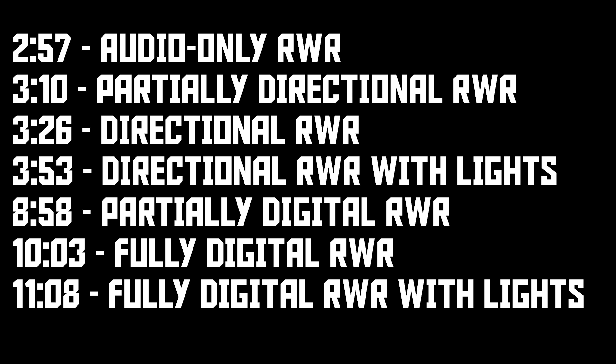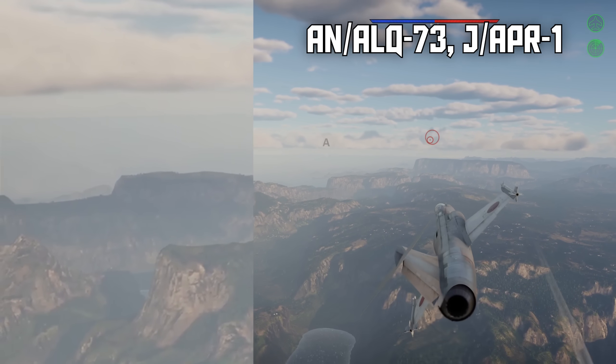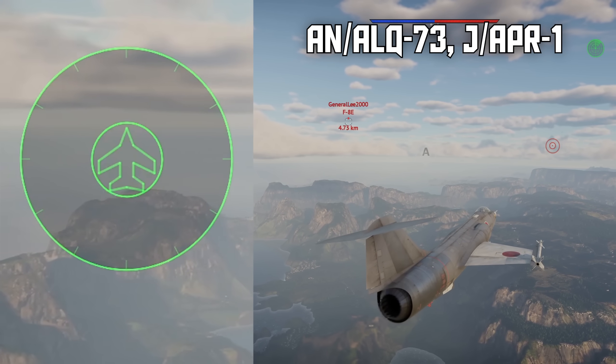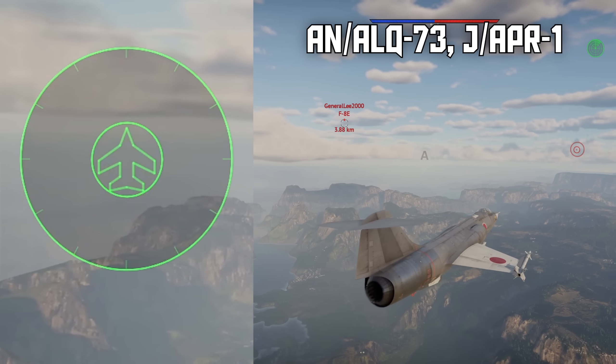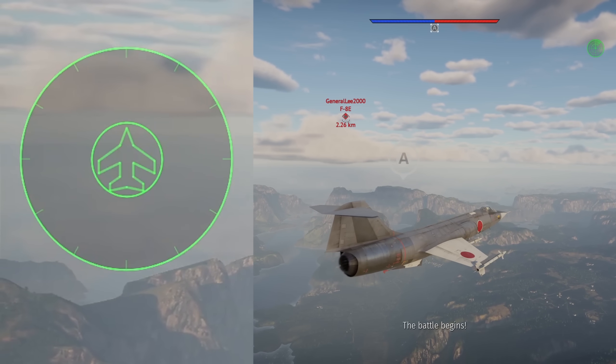I've sorted RWRs into six basic groups by increasing levels of information given. Starting with audio-only RWRs, which are pretty uncommon. These don't give any directional information or any information about what kind of radar they're detecting — they just beep at you when they detect a search radar and beep harder when something locks on. These don't give launch warnings either. Good luck.